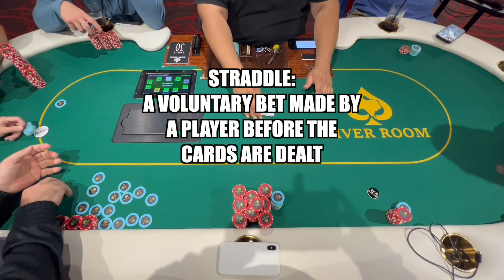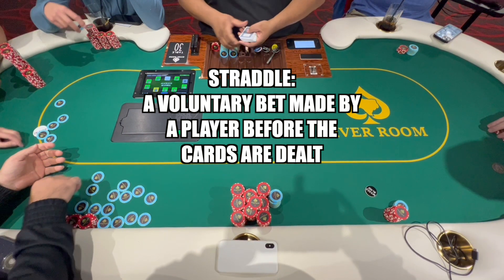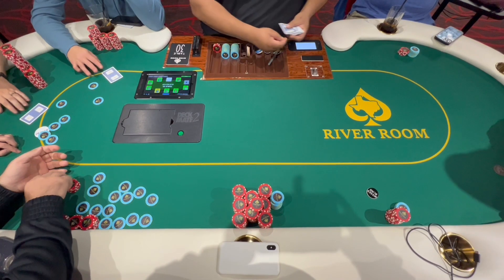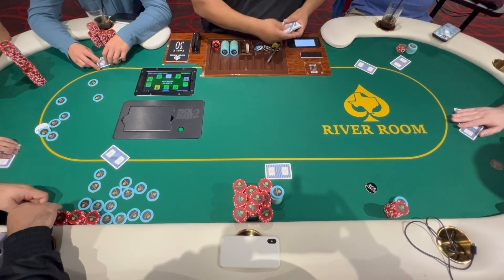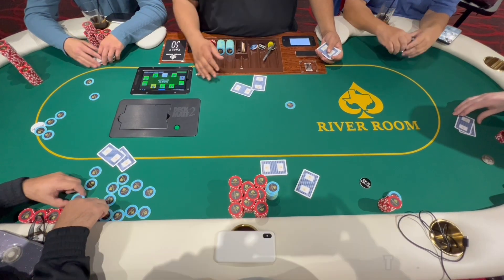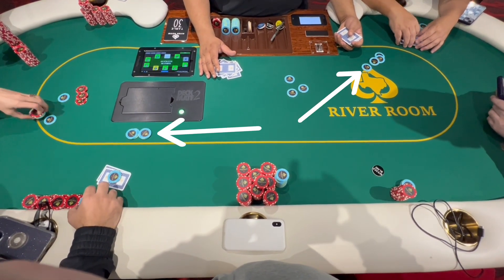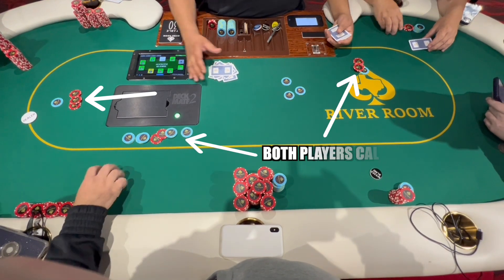I want to explain something called a straddle. In poker, a straddle is a voluntary bet made by a player before the cards are dealt. It is typically twice the amount of the big blind, and is placed by the player to the left of the big blind. In some places, it is also allowed on the dealer button, as is the case in this hand. The purpose of a straddle is to create more action and increase the pot size, incentivizing players to play more aggressively. When the straddle is on the button, the preflop action starts to the left of the straddle — small blind acts first, then the big blind, and around the table — with the straddler acting last. Two players called the $4 straddle, and now this player raises to $16, and of course the flop comes with another round of betting.